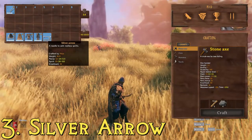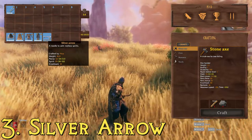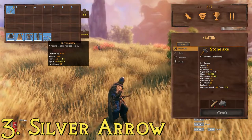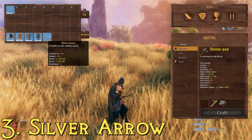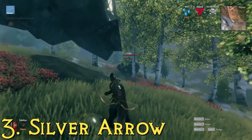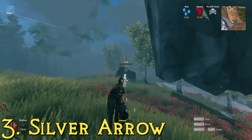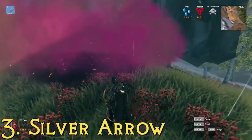At number 3, we have the silver arrows. It's easiest if you kill the third boss to get the wishbone, which helps you detect hidden metals including silver — then you can find silver veins and mine them. To make silver arrows, you need 8 wood, 1 silver bar, and 2 feathers. This one has a max pierce plus spirit damage of 72 and a knockback of 10. They're extra effective against draugers, skeletons, ghosts, and similar undead creatures. You always get that three-time damage multiplier for sneak attacks, which is nice.